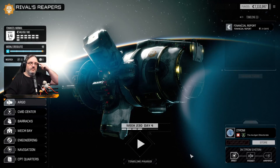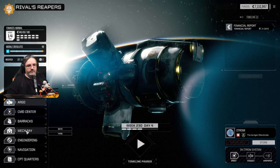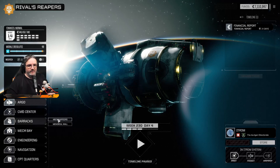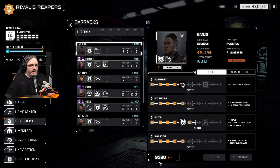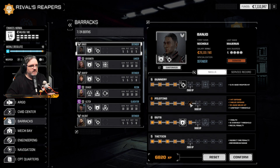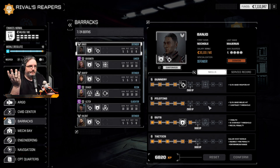Hey everybody, welcome back to Battletag Rival. Before we do anything, we need to do some MechWarrior bits. I've been doing a couple of missions with BT and got nine grand for each one, with the exception of Medusa because Medusa has more points spent already. Grabbing basic cool core shop upgrades — probably a good idea.